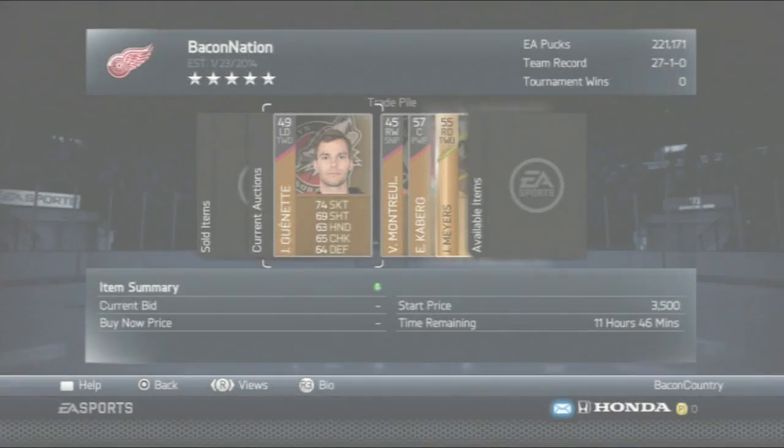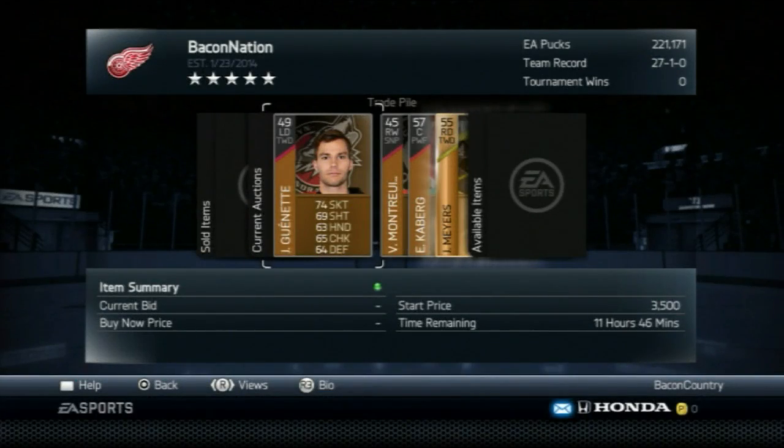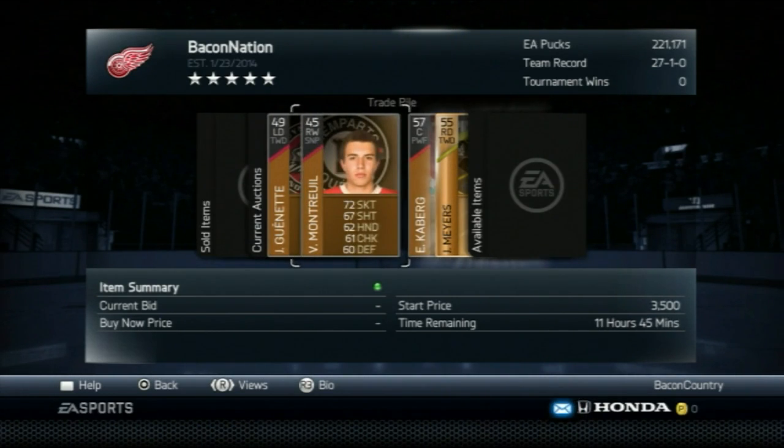I already got all the contracts and stuff sold, so I almost made my money back. Then I put all the good players up — I put them for 3,500 each, and you just hope somebody buys them.